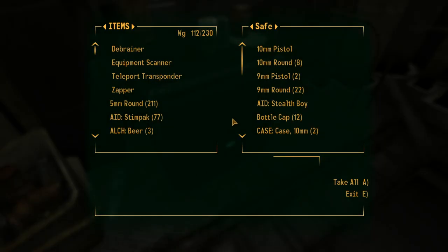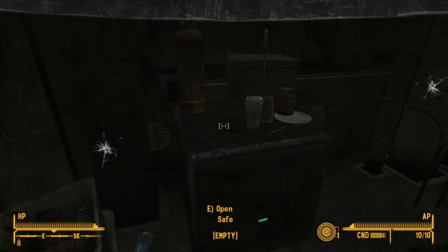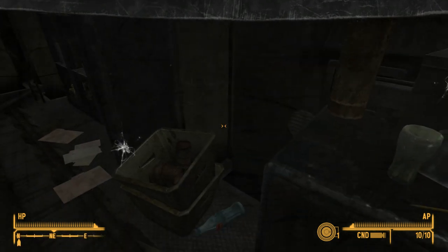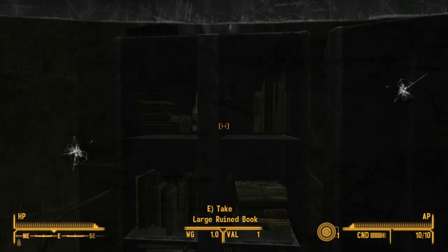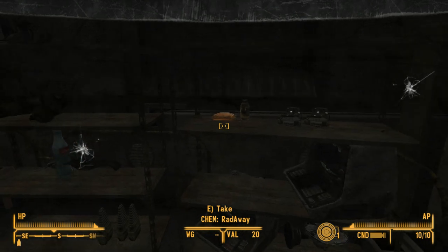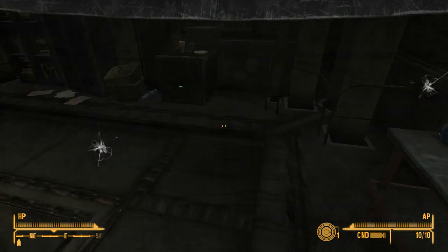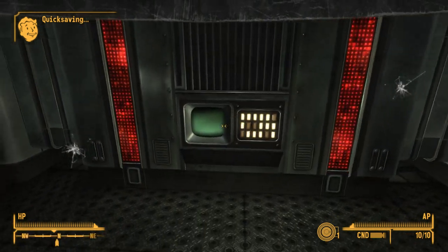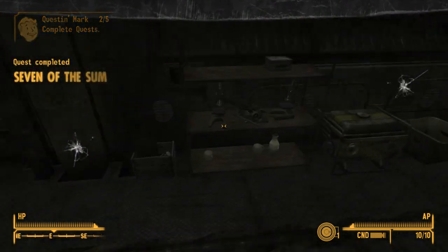This isn't safe — stealth boy, ball caps, a case for 10mm, and pre-war money. Beans — people here did like their beans. A glue, medical brace. Just a handbrake. Scotch. Any useful books? Doesn't look like it. Two stealth boys, wonder glue, and book save. Jump down — download all data. Nuclear energy, energy weapons, miscellaneous research, and agriculture. Nice, that's what we came for.